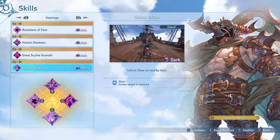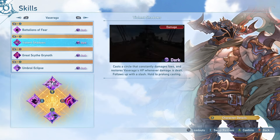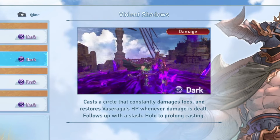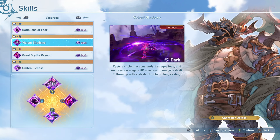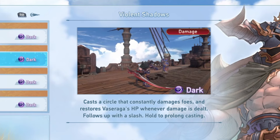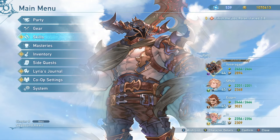The combination of the other two spells is Umbral Eclipse, which inflicts slow on nearby enemies, and Violent Shadows — you cast a circle that constantly damages foes and restores your HP whenever damage is dealt. Very nice when you need to recover HP while doing large amounts of damage to a lot of enemies. That's the skills basically.